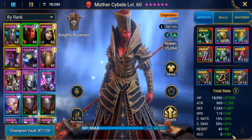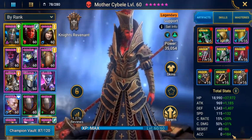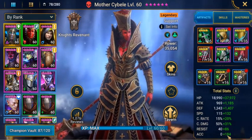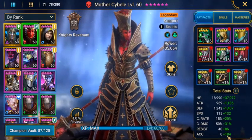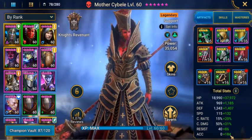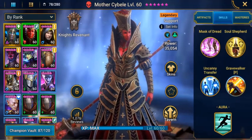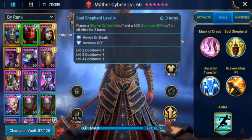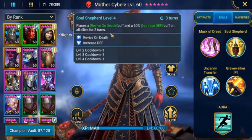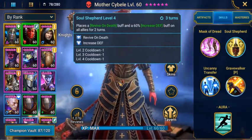Accuracy is at 184. With accuracy, if you aim for about 10 accuracy per level it gives you a good chance of still getting your skills away — so level 10 you'd want 100 accuracy, level 20 you'd want 200 accuracy, or pretty close to it. Mother Sidebelly is here for her Soul Shepherd skill, which places a revive on death buff and a 60% increased defense buff for two turns. So if your champions die, she can bring them back.